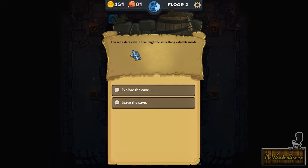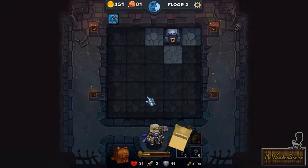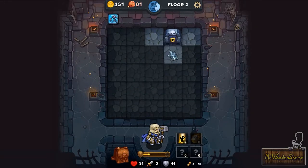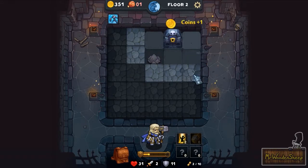You see a dark cave, there might be something valuable inside. Let's explore the cave because what's the point of playing this game if we don't try to take some risks? You have found some loot — shock bomb times two! It inflicts one shock damage to a monster. So if we find someone with a shock weakness we can use that. And that was the Golem killing that enemy.